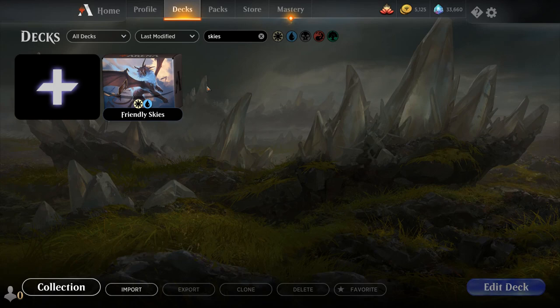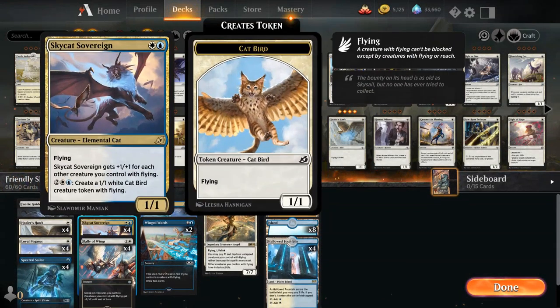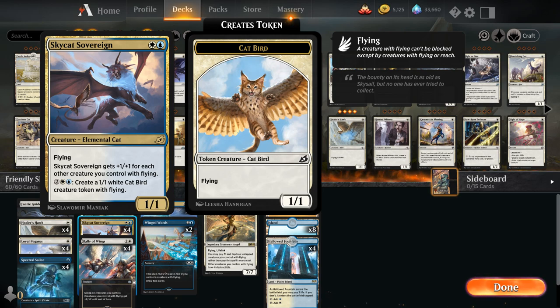Hello and welcome to another Magic Arena gameplay video. Today we're taking a look at another standard deck, this one Blue-White Flyers as voted on by my supporters on Patreon, and of course Sky Cat Sovereign, an amazing new addition from Ikoria.